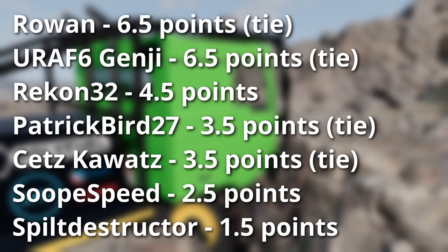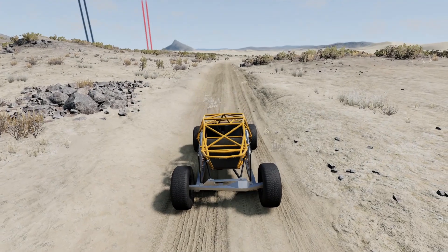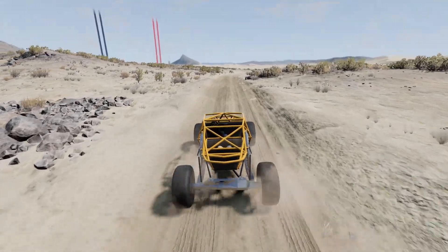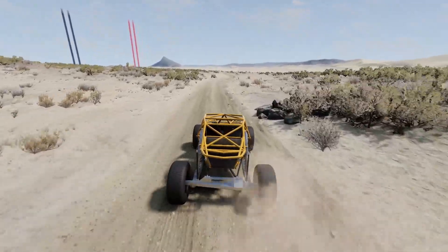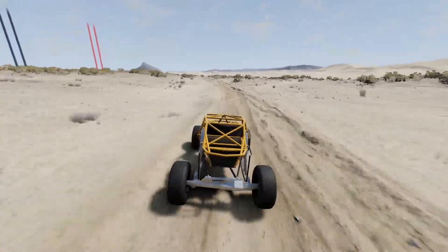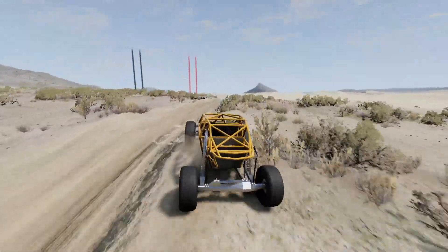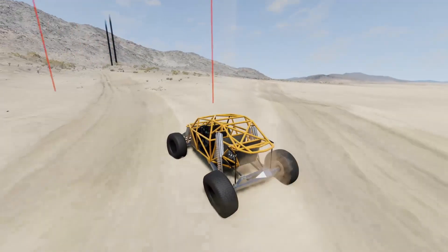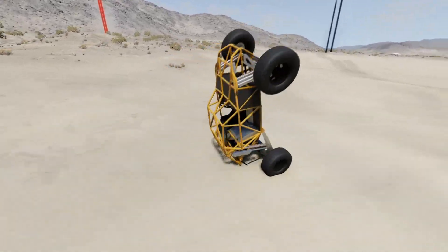This is what the leaderboard looks like after combining the points from the first two rounds. Okay, just one test left. This is a short point-to-point race with some seriously punishing terrain. There are plenty of nasty bumps, rocks everywhere, a sandy section — it's really hard on cars, including my buggy, which after bending a wheel on a landing early on ends up grip rolling in the sand on the outside of one of the higher speed turns.